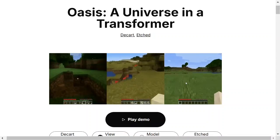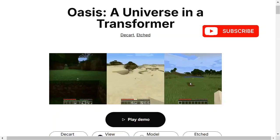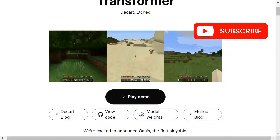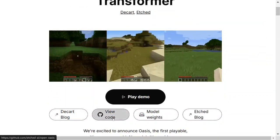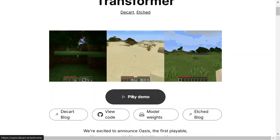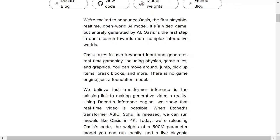Let's get started and understand how this works. The demo looks quite good given it is the first of its kind model where everything is generated by AI and you are playing it as well. They have provided the blog, codes, and model weights. This is coming from Decart and Etched. They announce Oasis - the first playable real-time open world AI model. It's a video game entirely generated by AI. If you remember, a few days back Google came up with a model called Game Engine which was able to generate gameplay videos but not an entire playable game.